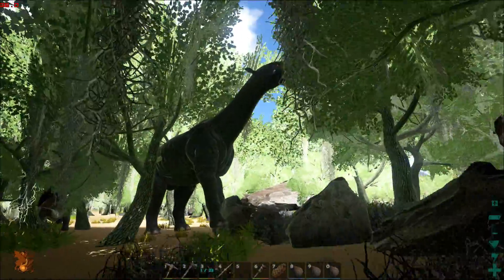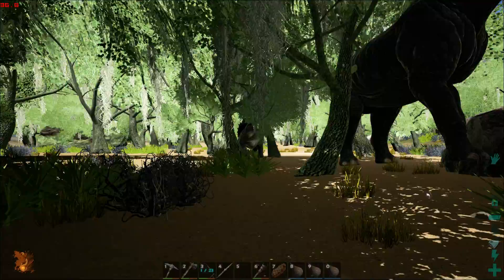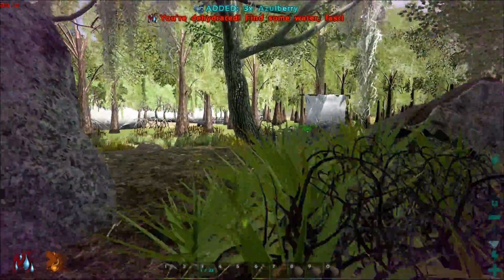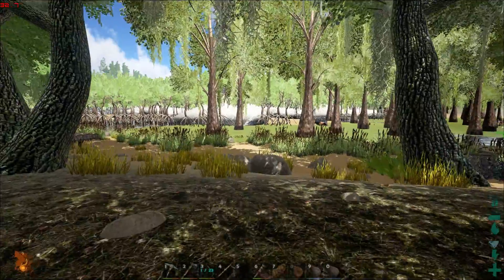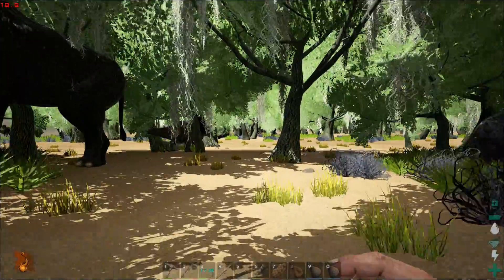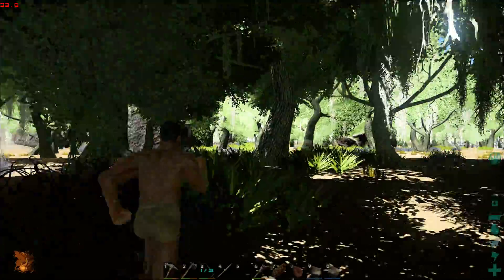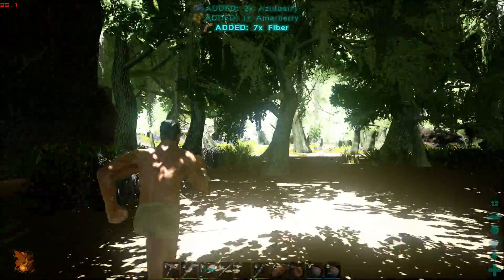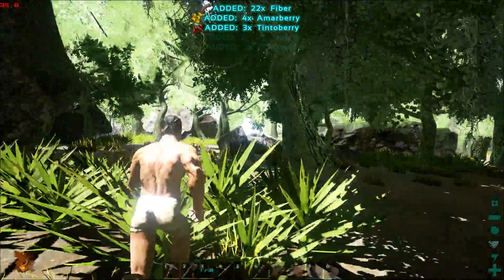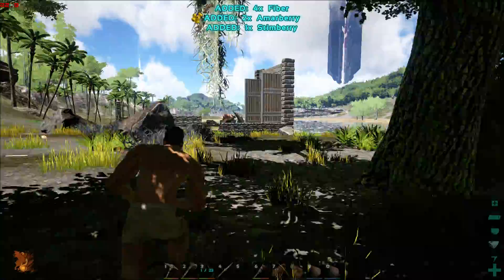Oh, that's the new plesiosaur — oh, he's in the trees. Wow. He's dehydrated. There's a turtle over there. So, there's the foundation. My base has to be this way — unless mountains spawned out of nowhere, I really don't get it. Yeah, there's my base — or was that my base? Yeah, there should be my base over here.